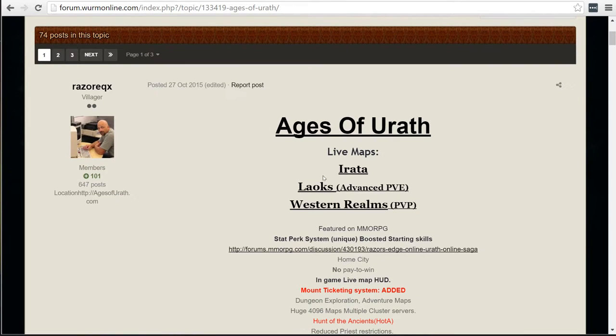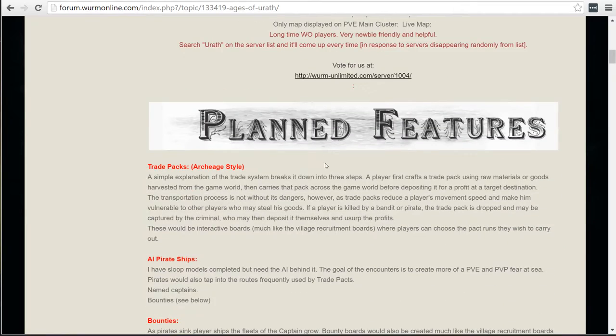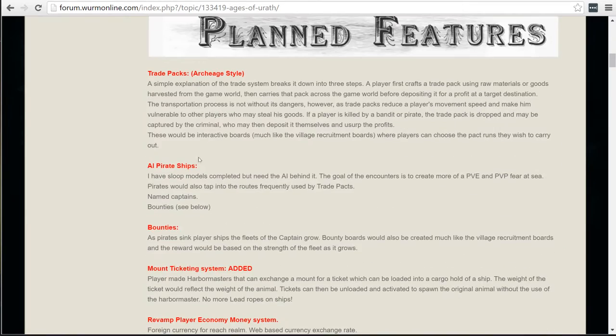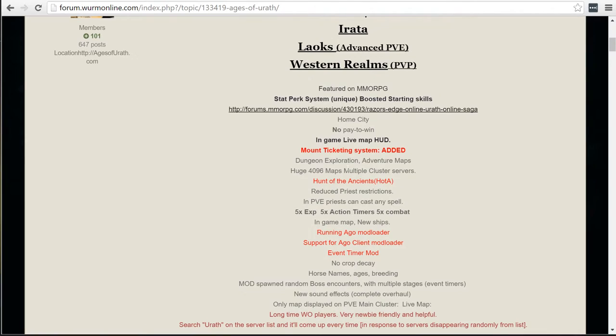You can see more information - they have three different maps: a PvP map, an advanced player versus environment with more unique and harder monsters to kill. Razor also has a whole bunch of planned mods he wants to implement: pirate ship, trade packs, bounty system. And you can look at all the other mods installed - it's five times experience points, five times action timer, and five times combat.